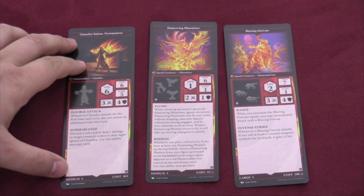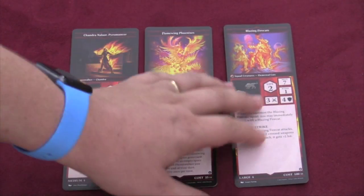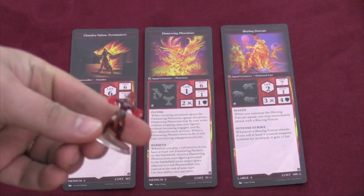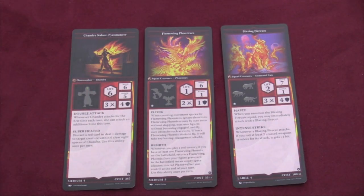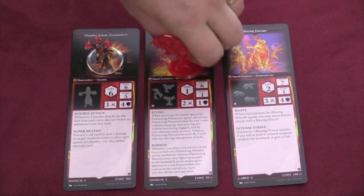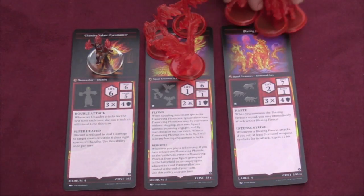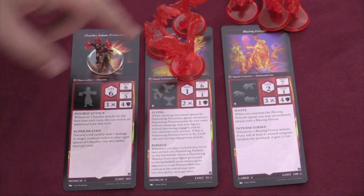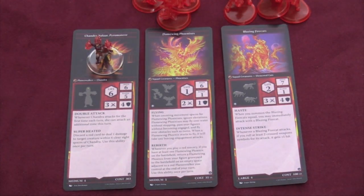Each player is going to choose a Planeswalker. There are three cards: a Planeswalker card and then two of their units, two squad creatures. The Planeswalker themselves is a painted miniature — pretty decently painted, certainly better than something I can do. And then they come with two squads. These squads are not painted. There are three figures in each squad. For example, this Planeswalker comes with a squad of Phoenixes and a squad of Firecats.